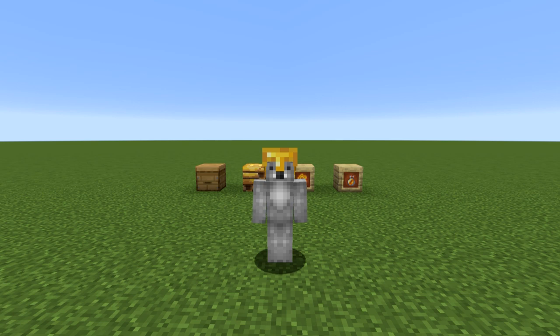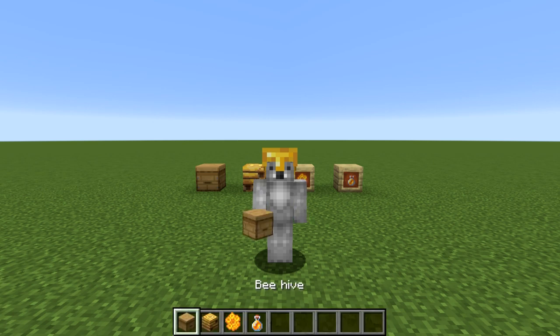So in this video I thought it would be fun to invade Java Edition for a change and mess about with some of the new blocks. We have the beehive, bee nest, honeycomb, and the honey bottle. These last two are probably the least versatile, but you might be surprised at how much you can actually do with the beehive and the bee nest.